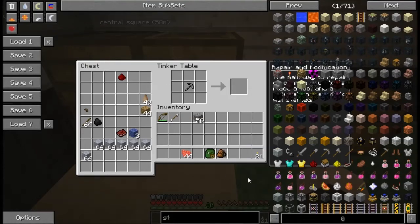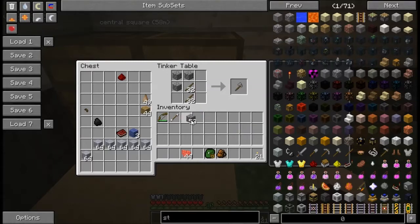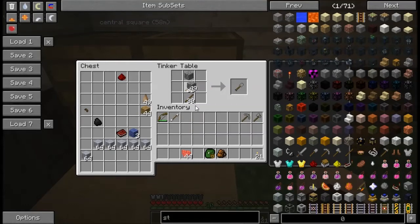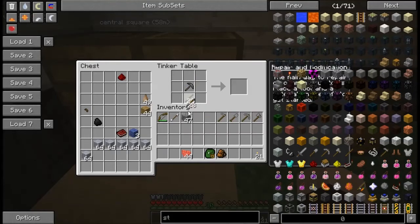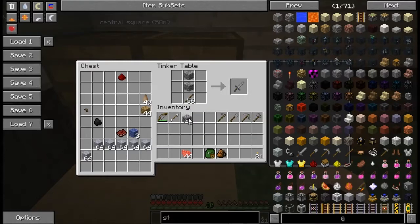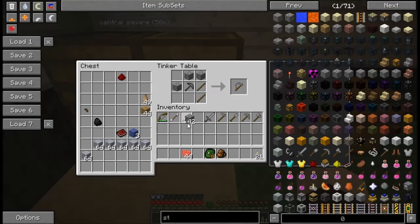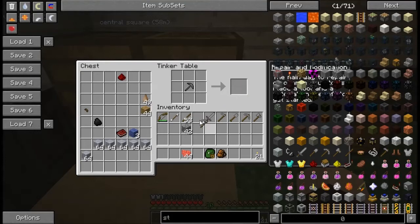There are several other things that I need to start working on for this stage, namely some tools: there's the axe, the pickaxe, the shovel, the hoe, and the sword.